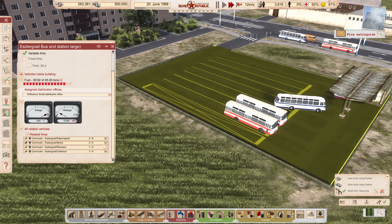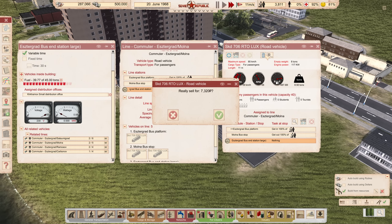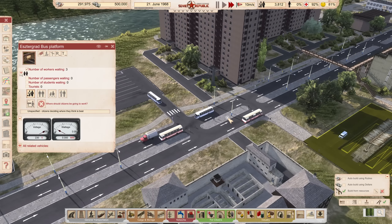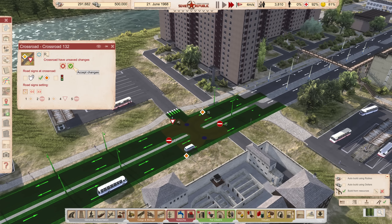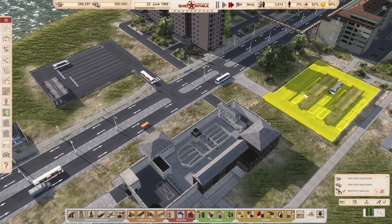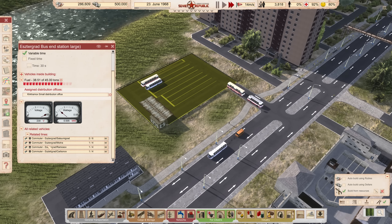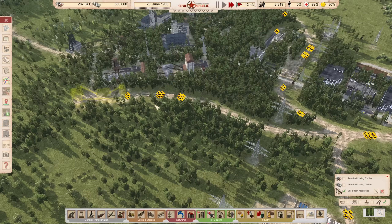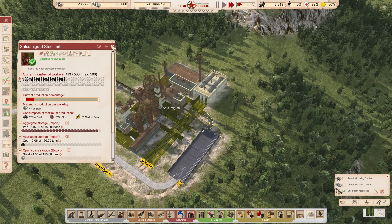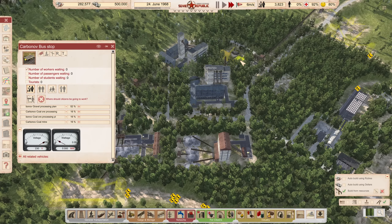Not gonna lie, this is the first time I use these end stations, so I might be using it all wrong. I'm sure B-Baljo or Kiyamaya will have some videos I can watch on the subject. Time to put this intersection back to normal — watching vehicles wait on the main road for the buses to leave just didn't feel right, and I'm fairly sure a traffic light would be overkill. The number of workers in the steel mill is looking real healthy at this point, and it's all down to the coal supply.